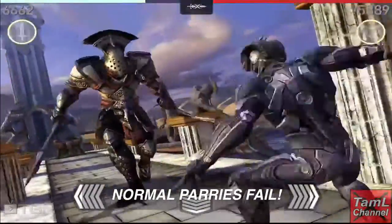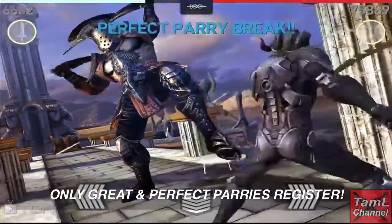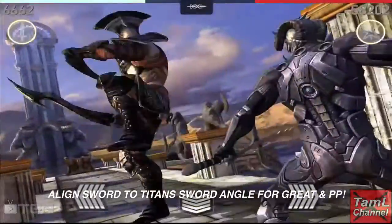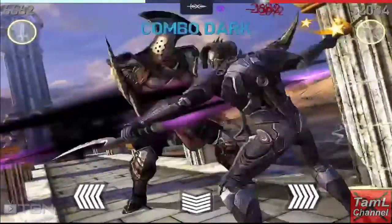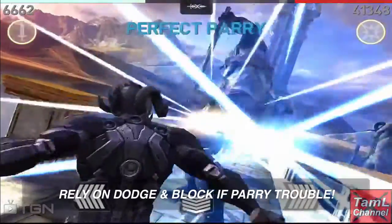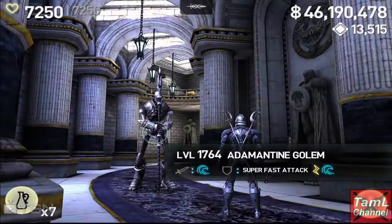The other skill is great parry only, meaning only great and perfect parries will work — normal parries will hit you. To get a perfect parry, you need to align your swords to the exact same angle as the Titan's sword and also hit very close to the last second.